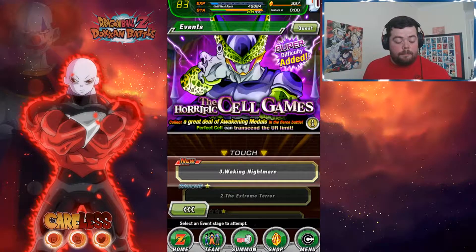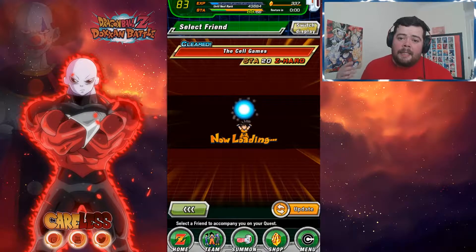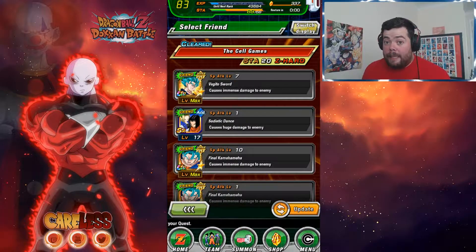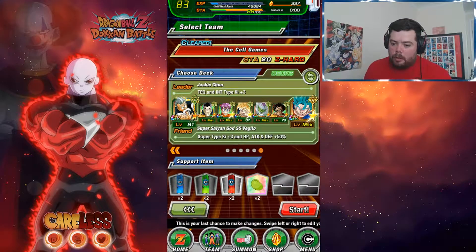So first things first we're going to do the Cell event. As you can see I've been doing it — you want to do it on Z Hard, that's where the card drops. You can even get a double drop, which is insane.